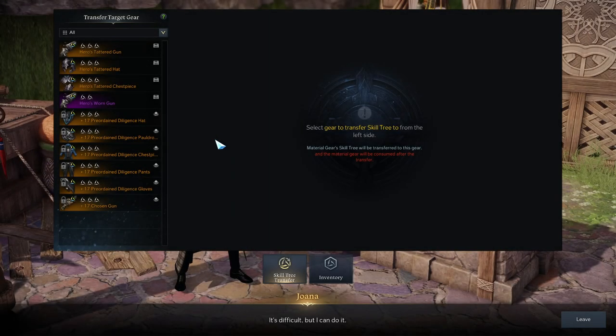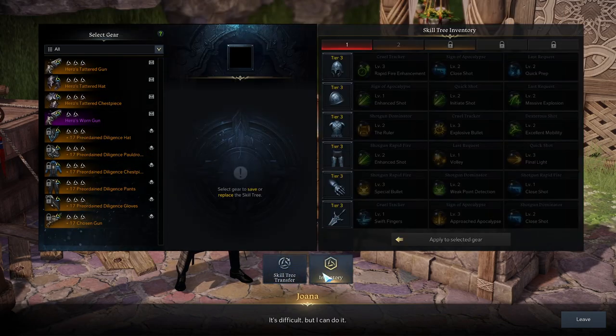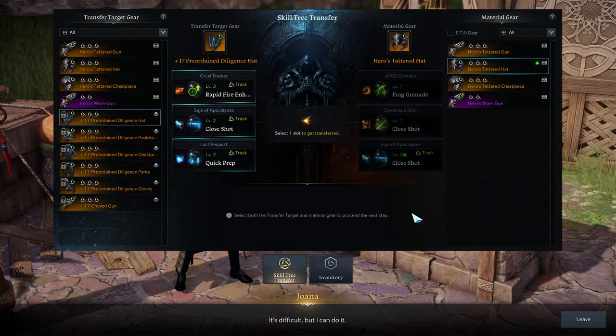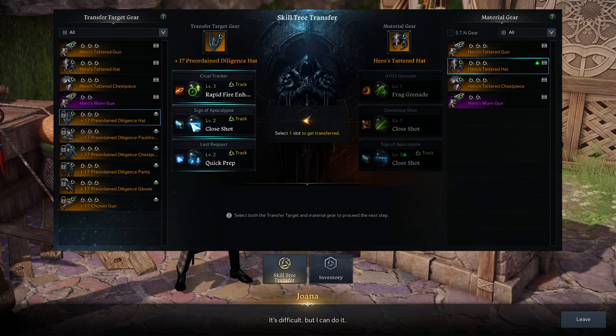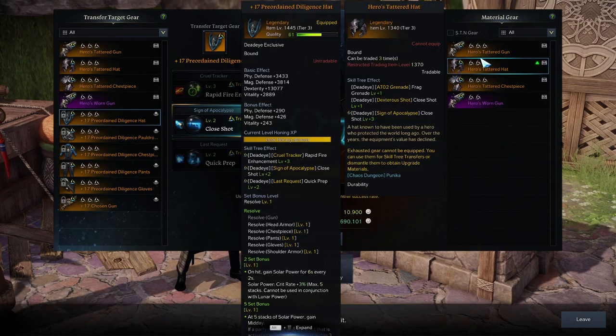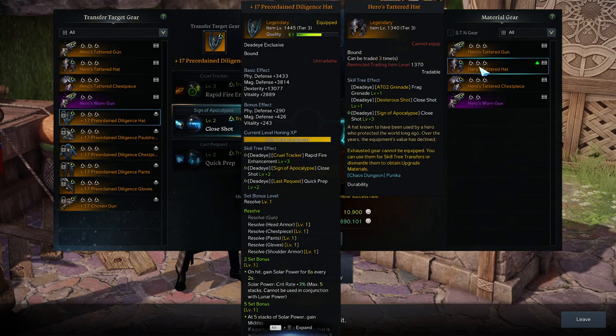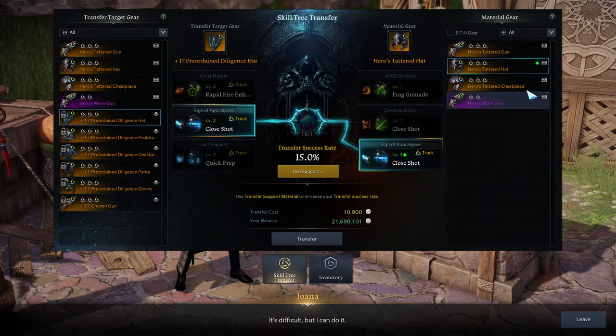If we come over here to the tripod NPC, you can see there's two tabs: skill tree transfer and inventory. So normally what you do is, you get a new tripod, you look at — let's say I have a level 3 tripod, I want to upgrade it from level 2 to level 3 — there's a 15% success rate, and if I click transfer, whether it succeeds or not, the gear gets destroyed. And for relic gear, level 4 tripods, the success rate is only 5%, so you have to get extremely lucky to get a level 4 tripod.